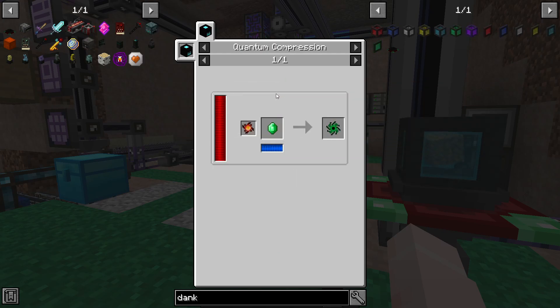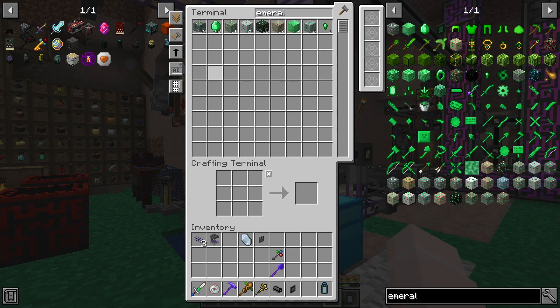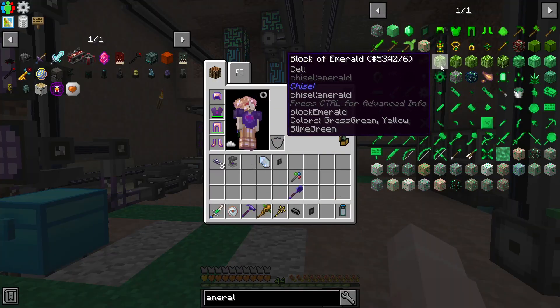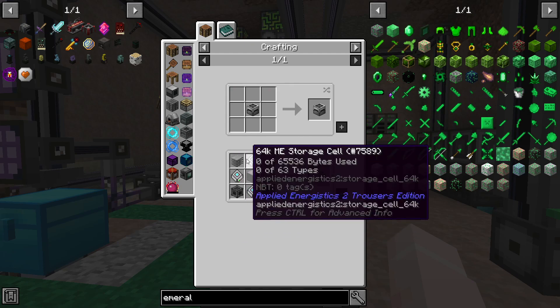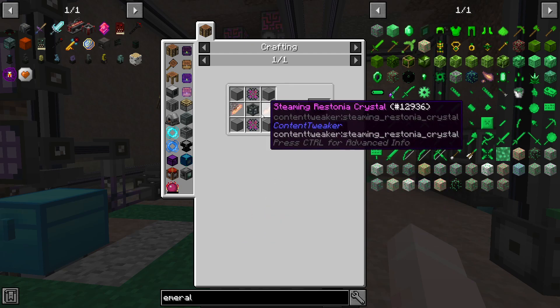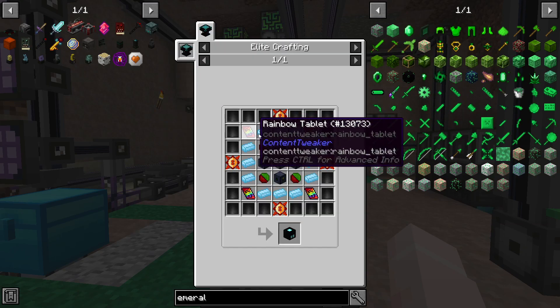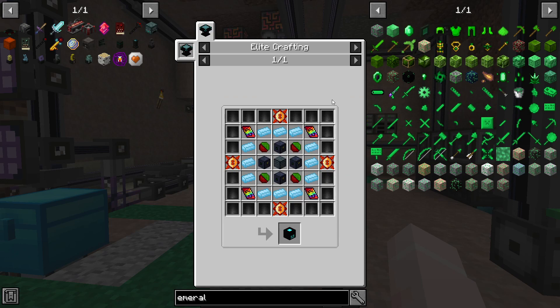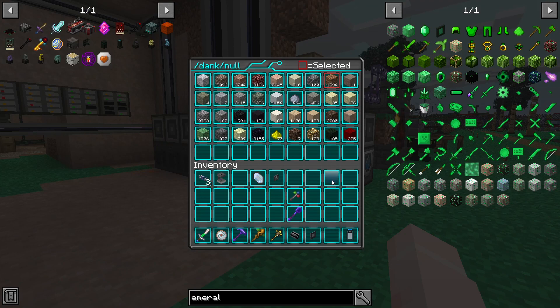There's no way we can do the infinite Dank Null now — we need quantum compression, 1,000 emeralds... actually that's like nothing, I have 12,000 emeralds. We might be closer than I thought. But then this black hole unit needs a 64K storage component, a machine case, two quantum entanglement porters — this is not bad at all. Wait, all I need to make is the quantum compressor? Okay, we're further away than I thought. Oh well, that can be for another time.